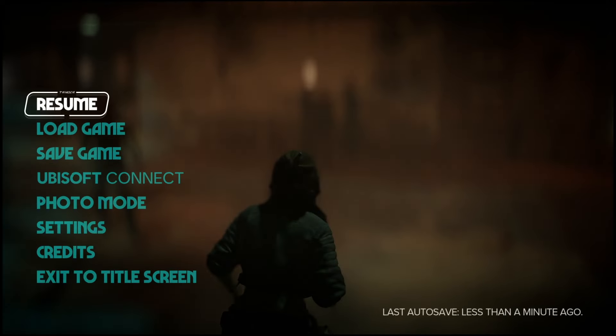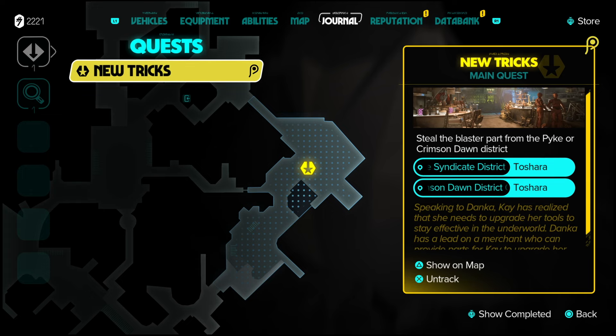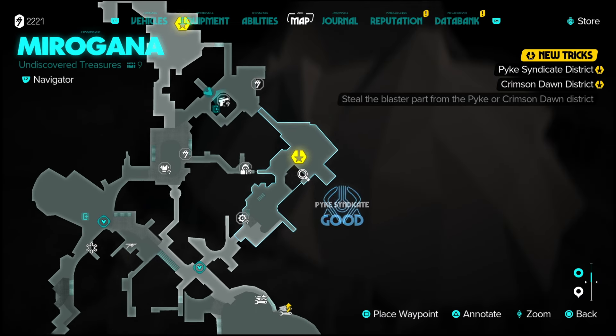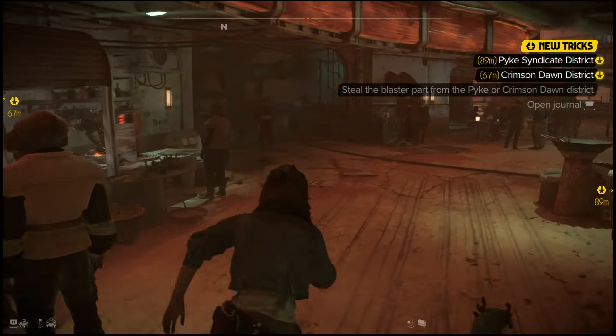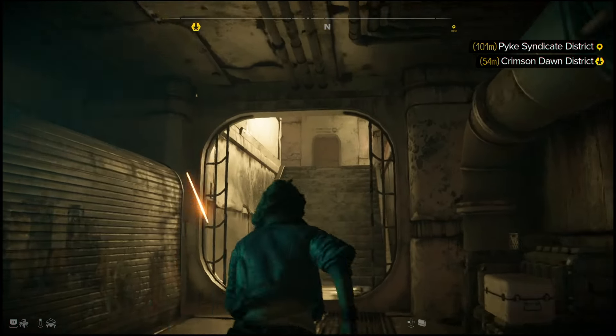So in this mission, you have to go and take a blaster part from one of the two factions. If your rep is high enough in one of the two factions, you can just walk in and grab it. You could technically do a bunch of side missions or increase rep and do the mission a separate way. One of the good things about this game is there's always more than one way to complete all of these missions, so this walkthrough is only one of the ways to complete it.